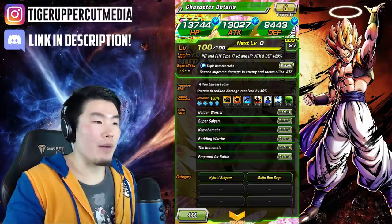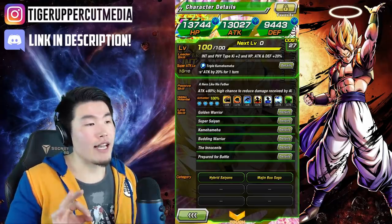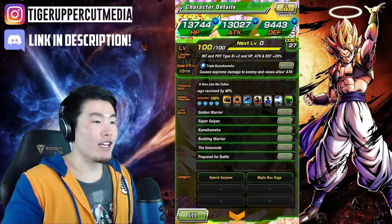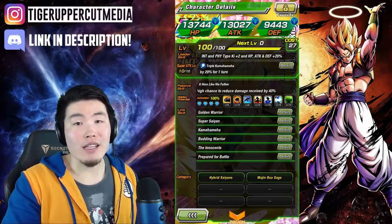His super attack is Triple Kamehameha — causes supreme damage to enemy and raises allies' attacks by 20% for one turn, pretty standard. His passive is 'A Hero Like His Father': attack plus 80% and high chance to reduce damage received by 40%, so he actually has quite some potential to be a very solid tank.